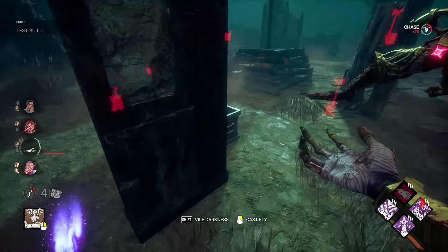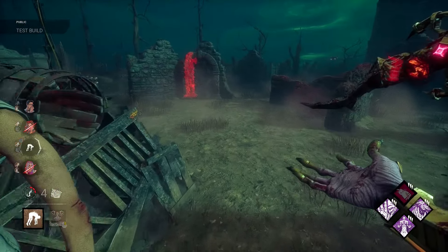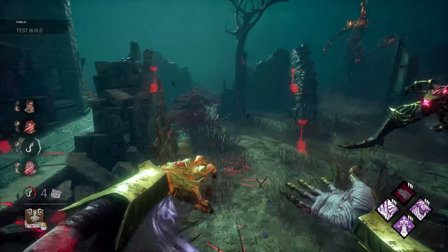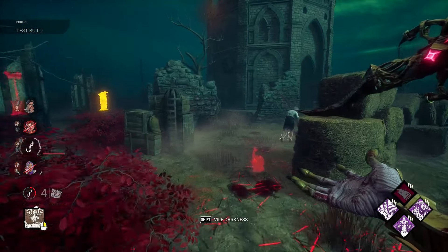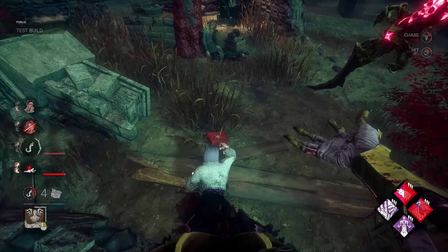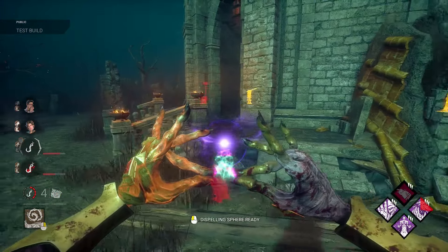The animations are so good. The 20% vault speed really is not great though. But the zoning potential of the cast fly ability is incredible. Oh my god, the zoning potential of this thing is insane. I like the sphere too — I like the tracking it provides.